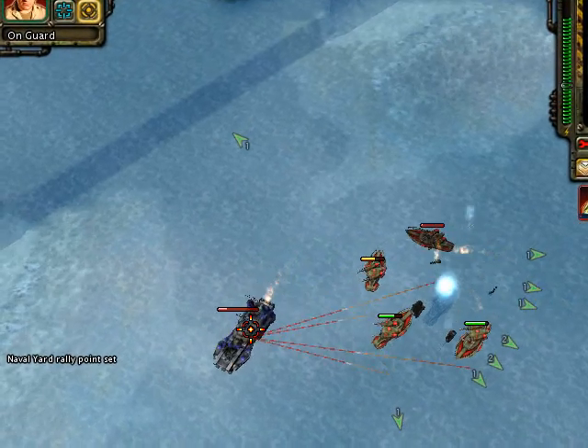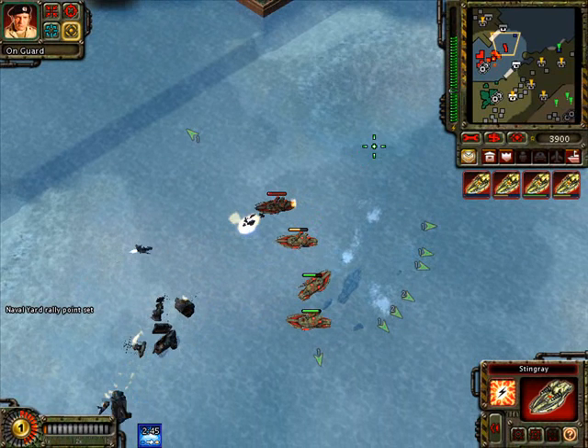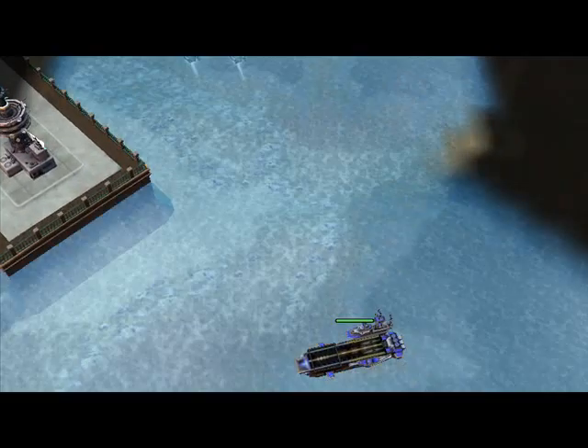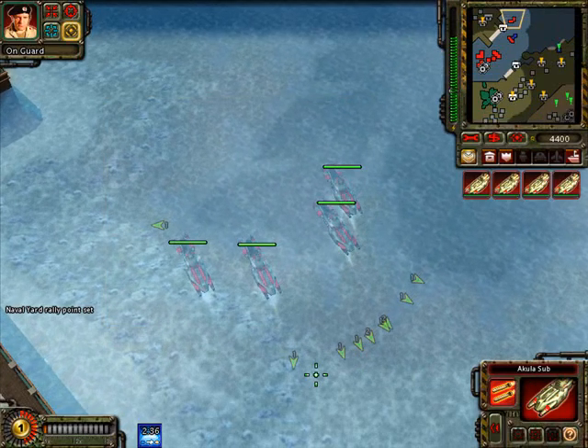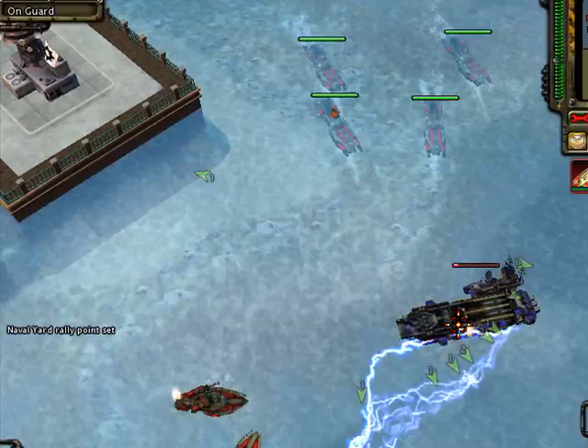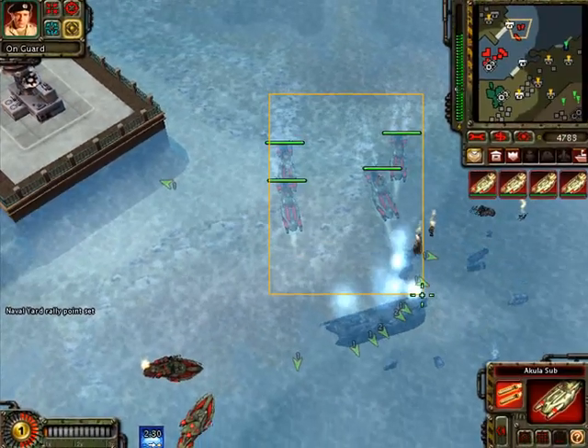Unit's low. Our base is under attack. Any volunteers? Powering up! Allied naval threat level greater than expected. You have been authorized to use Akula subs in this region. Pursue them. Yes, I was going there.